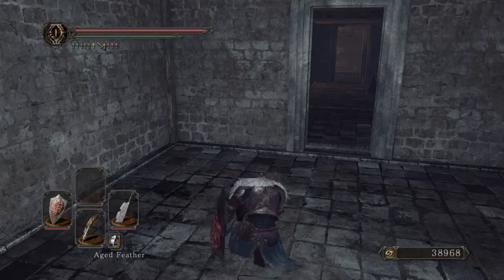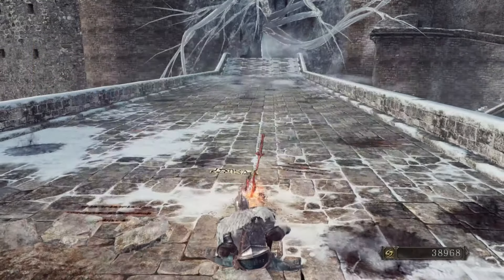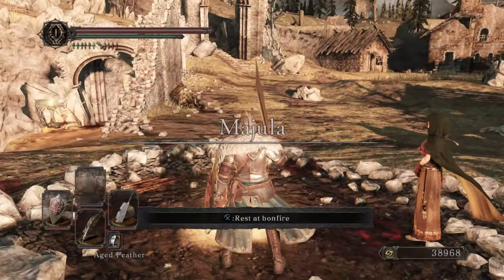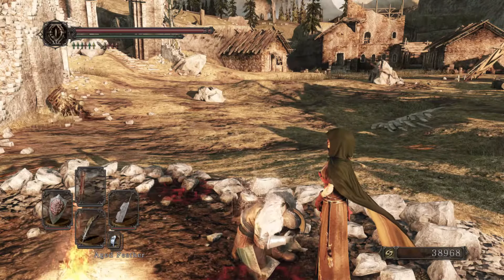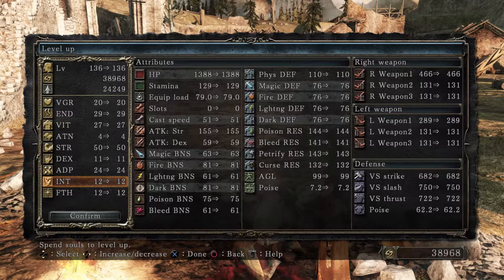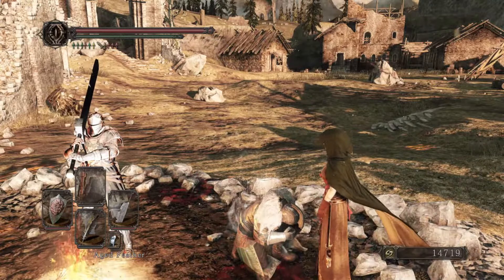Of course if you want to carry on go for it, but there's plenty more to do in the others. I'm just going to walk back and go back to the other bonfire here, then from here I'll just go back to Majula, do a bit of levelling — I'll only be able to afford one. I'm going to put it in magic again just to get my defences up — intelligence, I should say. That's it for this one. Thanks very much for watching, I'll see you on the next one.